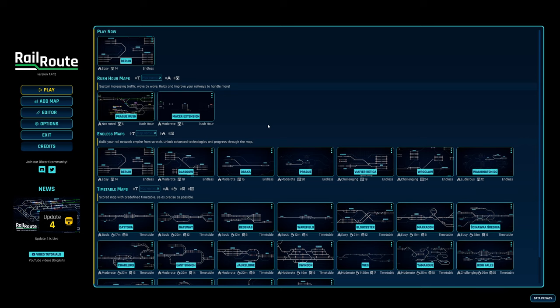There are three different game modes. The latest one is Rush Hour maps - that's a tower defense style train management game where you have to manage the map with an increasing number of trains showing up.